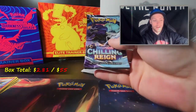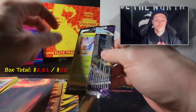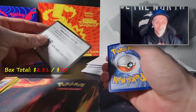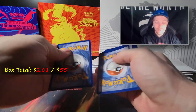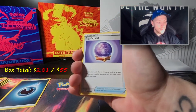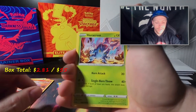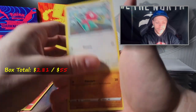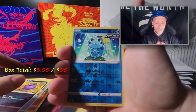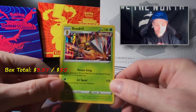Next we got a Chilling Reign pack. This whole box cost me like $65, so for 12 packs already that's not too bad - nothing overly crazy yet. I definitely don't mind getting those Sword and Shields. Energy, Fog Crystal, Agatha, Raboot, Heracross, Porygon, Farfetch'd, Drilbur, Koffing, a reverse holo Sobble, and a holo Beedrill - that's actually a pretty cool looking card. So that's five down.